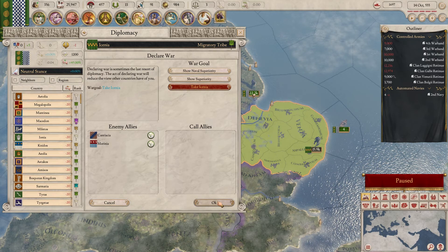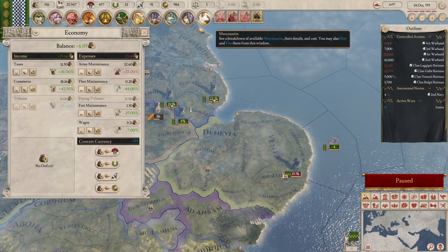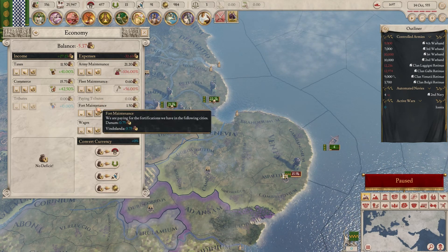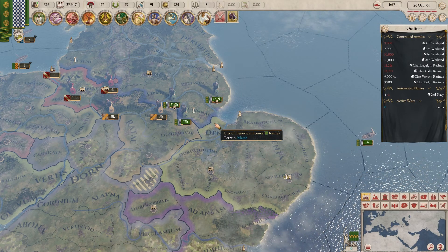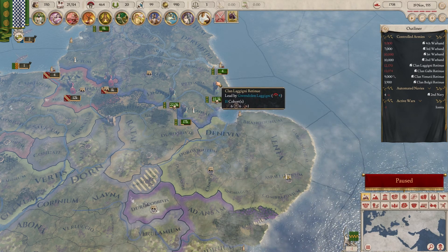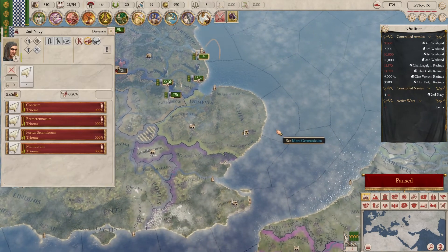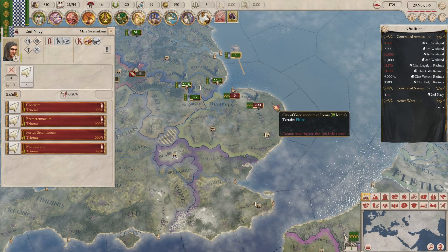I'm going to declare the war. I'm going to raise these. Then I'm going to sit here for a month and think about what I've done. I'm going to send you back out there manually because I want you to sit out here and show me where their troops are.